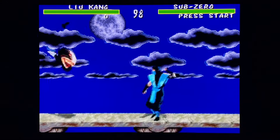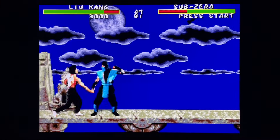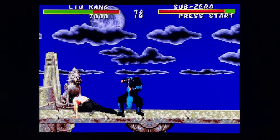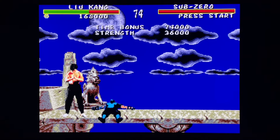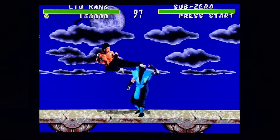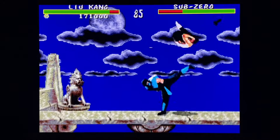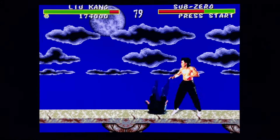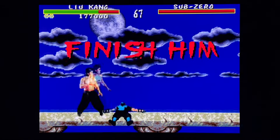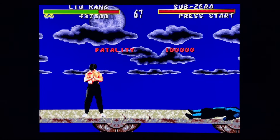Alright, up next we have Liu Kang. You can see something flying across the moon there - that's kind of cool. But without the blood code there's nothing at the bottom of the pit. The motion for his pit finisher - I'm going to call it a finisher because it's not a fatality without blood - is the same: just hold block and do a 360 motion on the controller. No sound effects for Liu Kang sadly, so you don't hear the boom boom boom. It's the exact same as the arcade.